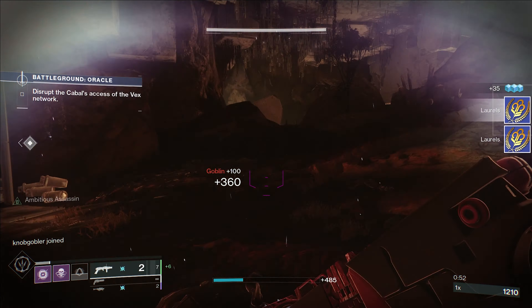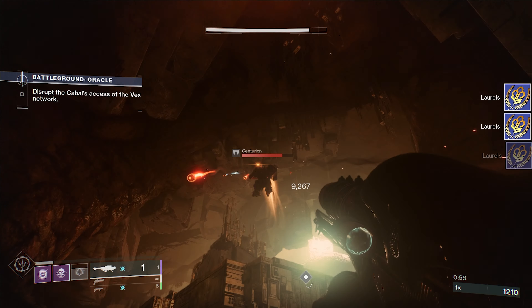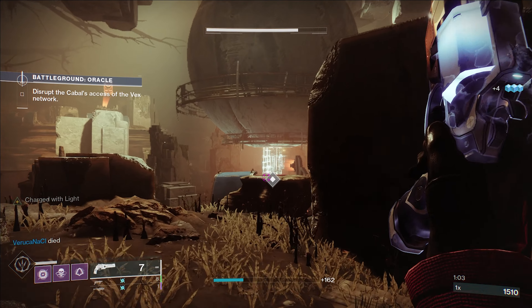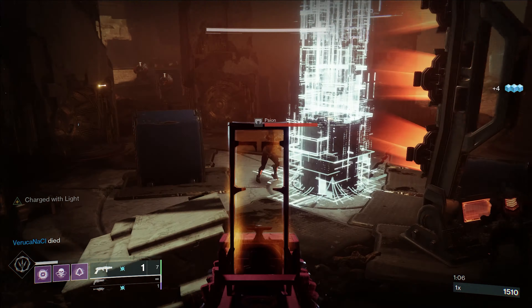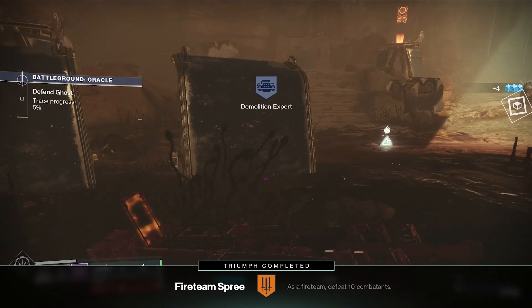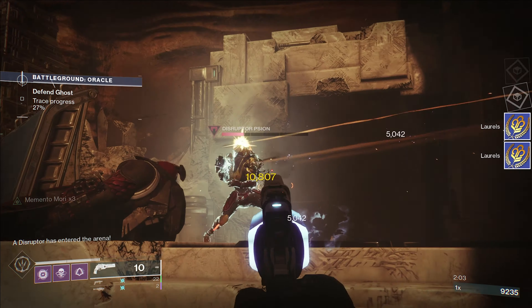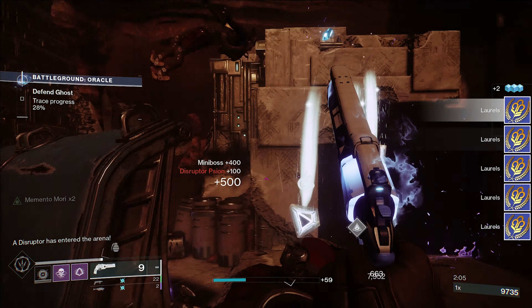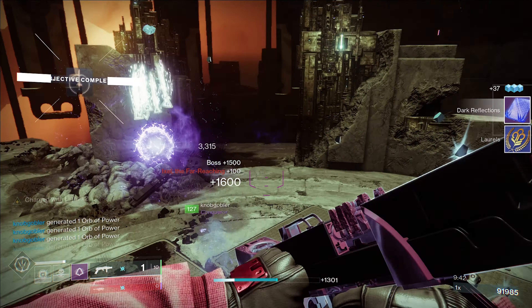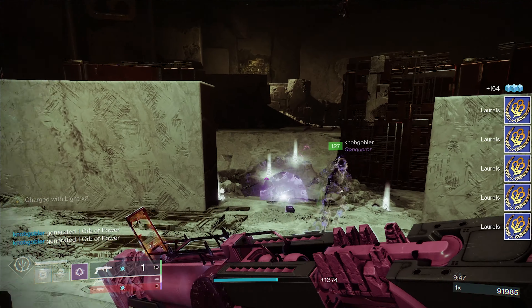After you talk to Zavala, you'll have to enter the Guardian Games recreational playlist — the playlist shown on the left here. What you should expect throughout this playlist is literally just Vanguard Ops, but a little bit differently. There will be different things you'll earn, including the laurels and medallions. The laurels can be used to purchase cards from Eva Levante — they're basically like a one-step quest-type deal, like earn a medallion, earn some points, something like that. As you can see on the ground, these little moats that I'm picking up — those of you Gambit players — they have class sigils on them. Those are giving me all the laurels you're seeing on the right side of my screen.